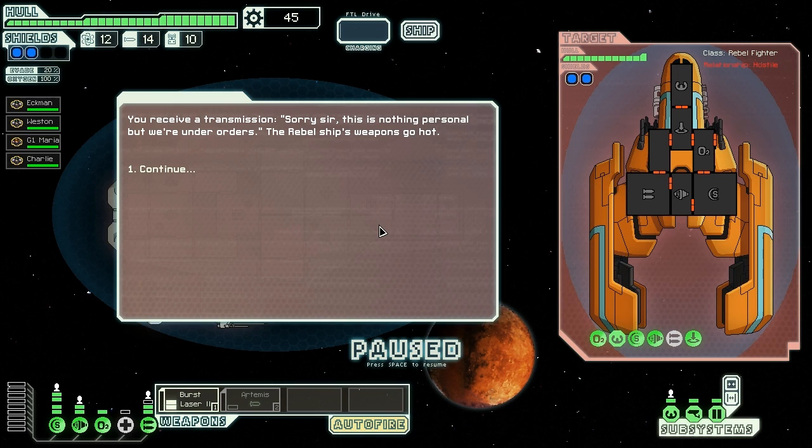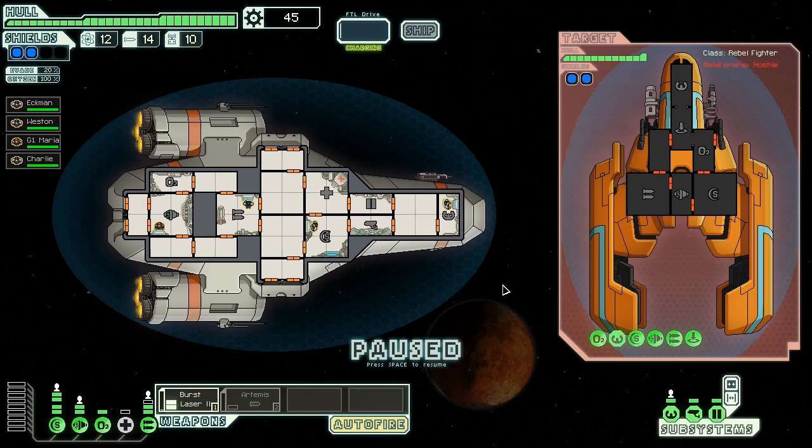You receive a transmission: 'Sorry sir, this is nothing personal, but we are under orders.' The rebel ship's weapons go hot. Of course they do. And they have a teleporter — they are teleporting. They have a big laser and a missile launcher. I won't be needing two shields. I'll put my medbay up because I'll probably need it. They have two shields; I need to take down their shields with my missile and then try to use the burst lasers on the weapon system.